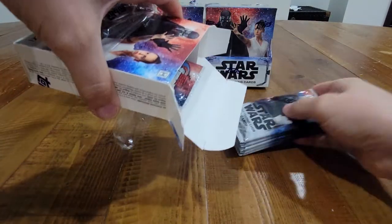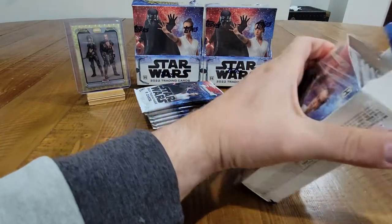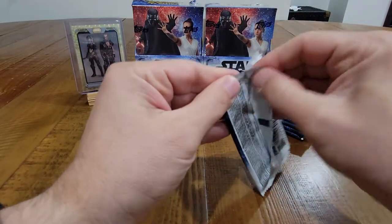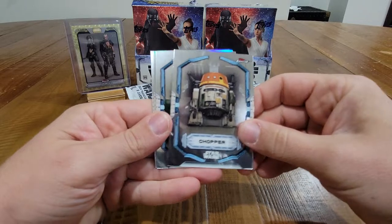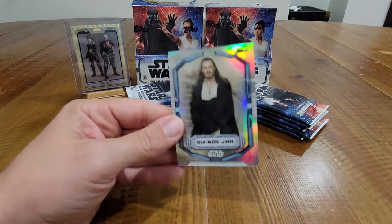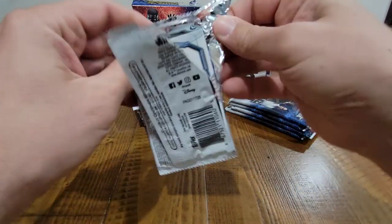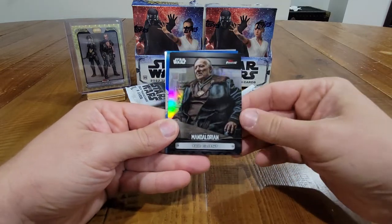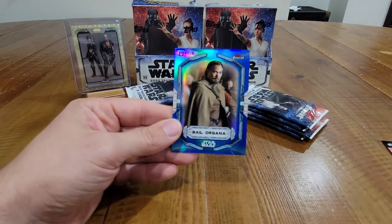Can we beat that first box? I'm guessing no, but we will give it a try. If I pulled another superfractor I would freak out probably. First Order Stormtrooper, Chopper, more of the Rebels characters, BB-8, Qui-Gon Jinn refractor, and Mayfeld — Bill Burr as Mayfeld. I like that they brought him back a second time in that show, this character is funny, he's a good actor. Anakin Skywalker, Chewbacca, The Client refractor insert, Bo-Katan — we got a blue out of 150. Bail Organa out of 150, not too bad.